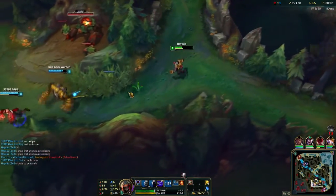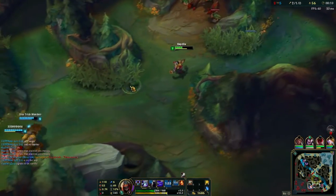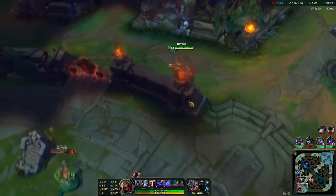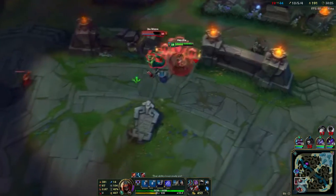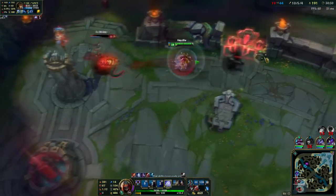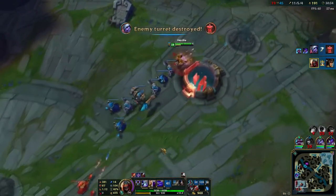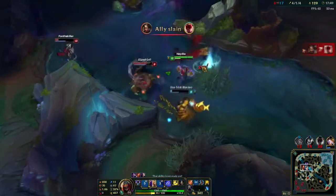Hoping to pick up the kill, but I don't sadly. But thankfully, Leona and Blitzcrank secure it easily. Cassiopeia here — we get a free Q on her, we go to auto, see the ult coming out, and we instantly ult Cassiopeia. We dodge Cassiopeia's ult, and it's a beautiful kill.